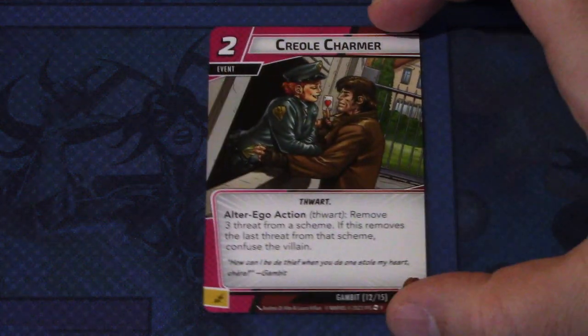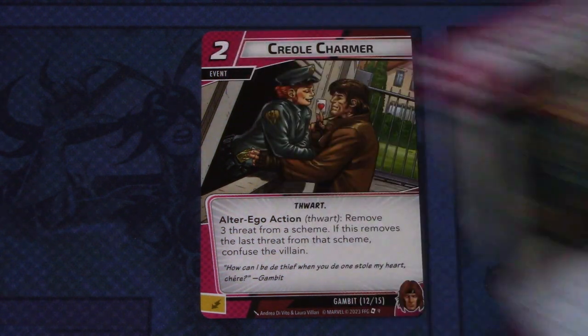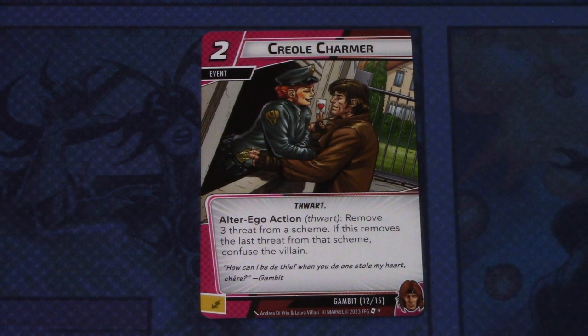Then we have Creole Charmer — two copies of this event. Creole Charmer is a two-cost event with the Port trait. Alter ego action: remove three threats from a scheme. If this removes the last threat from that scheme, confuse the villain. It can be committed as an energy resource.